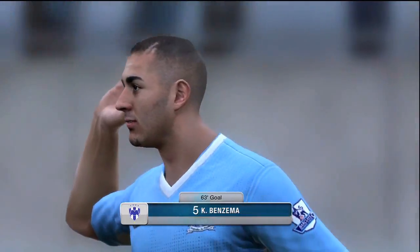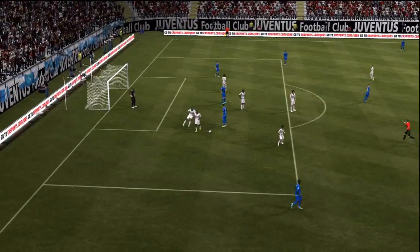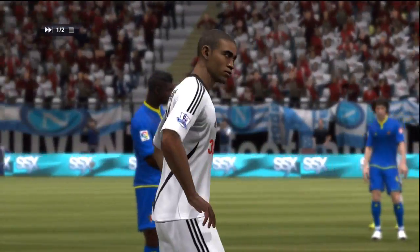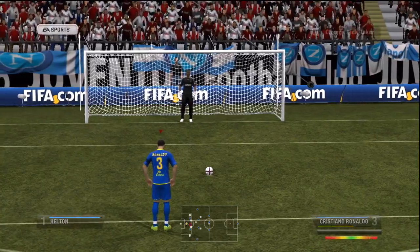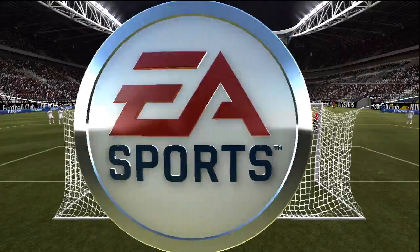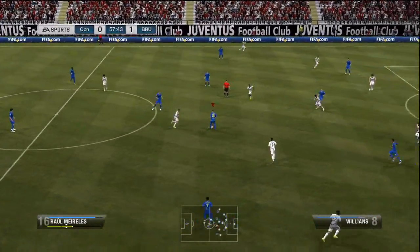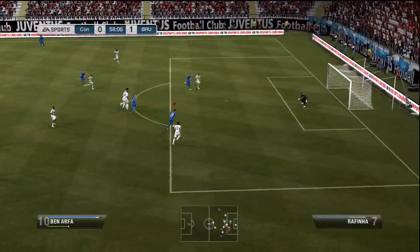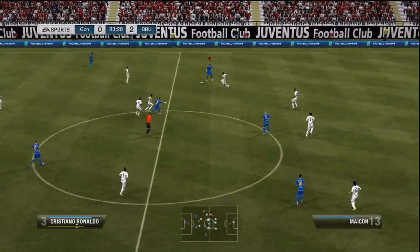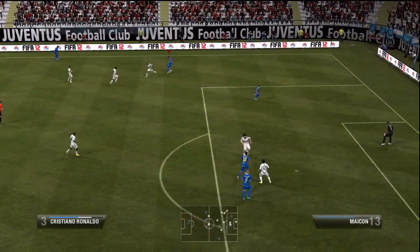Karim Benzema rockets one into the top of the net there - that was a pretty nice goal from him. But the most impressive player for me has got to be Ben Arfa in this team. He was just on fire. So John Terry - you can play a player who is slow, just make sure you play him in the middle and make sure he's good at intercepting balls. That's the little tip I'd give you guys. If John Terry had 75 pace, holy crap, he would be an insane defender. But trust me guys, put your real life issues aside with him and try him out as center back - I honestly think you'll be pleasantly surprised.